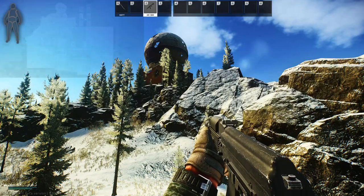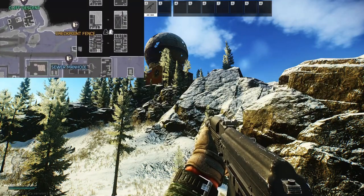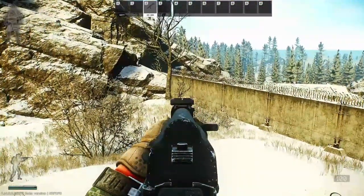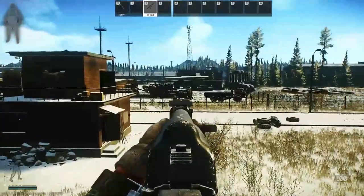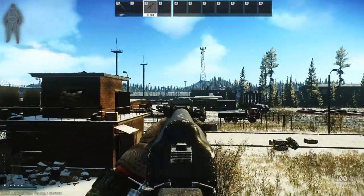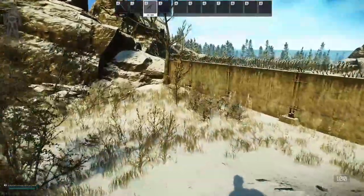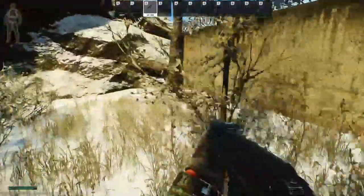The checkpoint fence extract is a scav-only extract. For reference, we're going from the radar dish down the hill to this corner. That is your sewer extract over there, you've got the night buildings, and this is the checkpoint building here. What you're doing is running into this corner as your scav, and you will begin extracting.